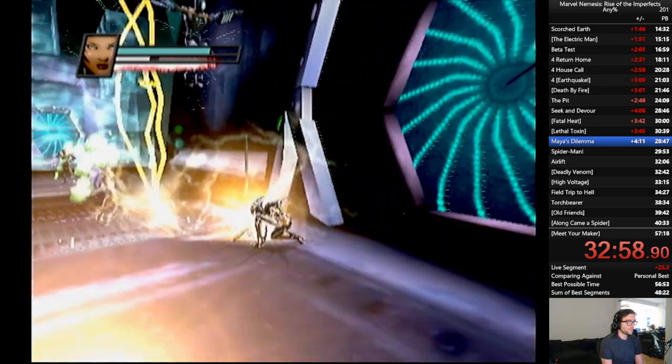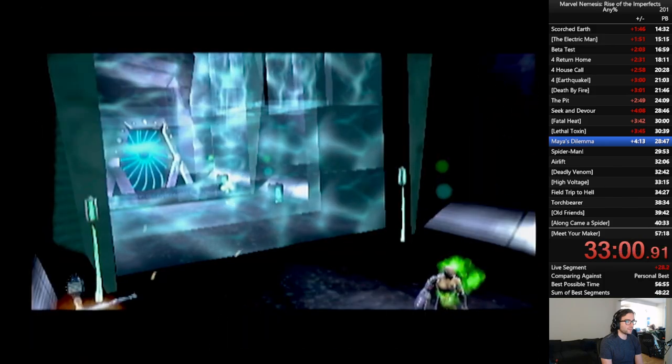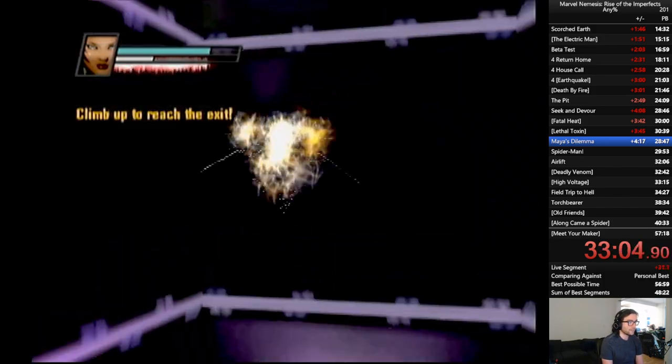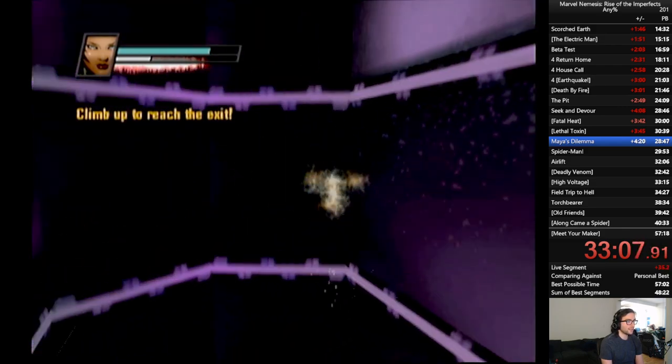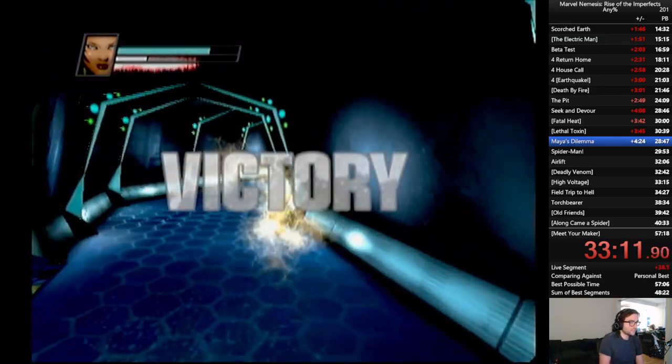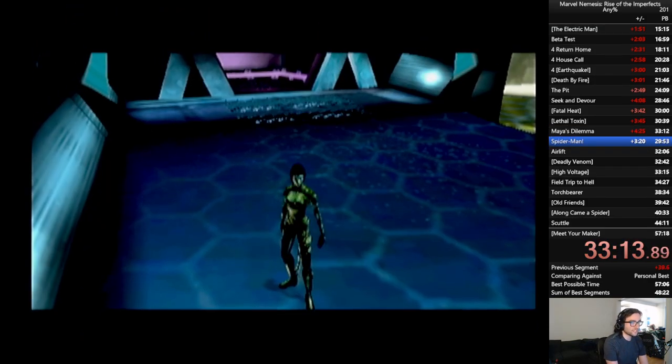We'll stick him out with that, and we do actually have a little more there. Now we just race to the finish, just get out of here. We do have just enough energy to do a wall jump, teleport across, wall jump, teleport across, do a dive attack, and then we're out of there.